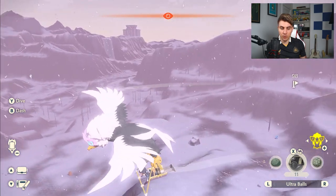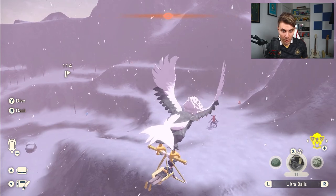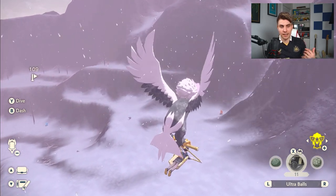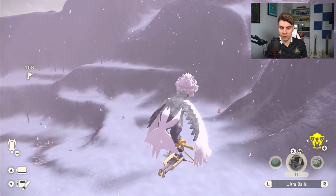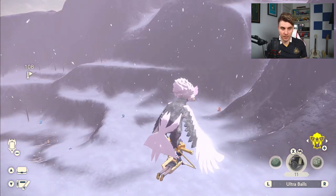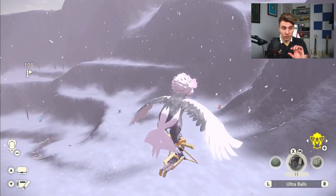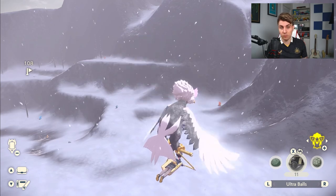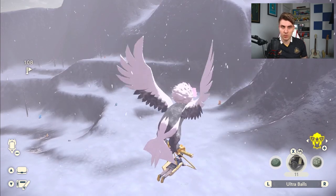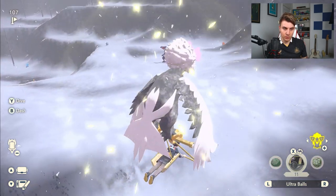If you get into a situation where you don't catch it and it attacks you and you're risking getting knocked out, use Braviary — it's probably the best way to escape from Alpha Pokémon in my experience. Also keep an eye on your screen for your Stealth Spray — as soon as it wears off you'll get a message, and you'll need to reactivate a new one because otherwise you'll be much more noticeable to the Alpha.